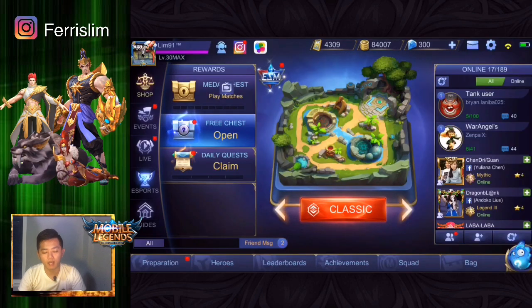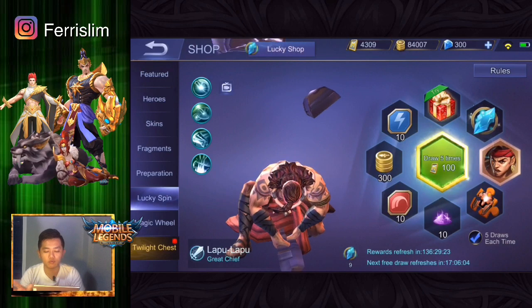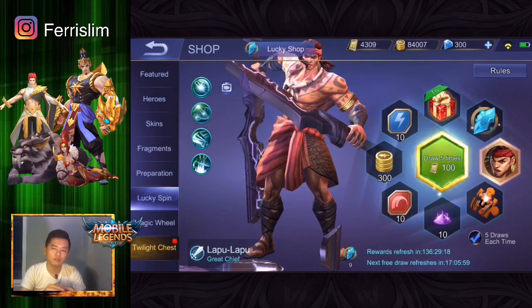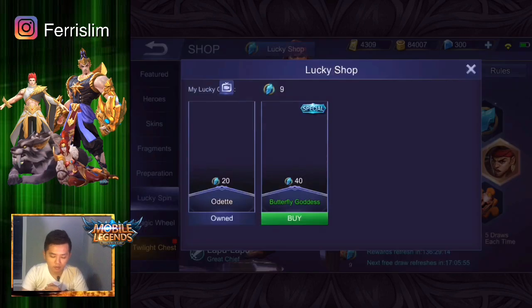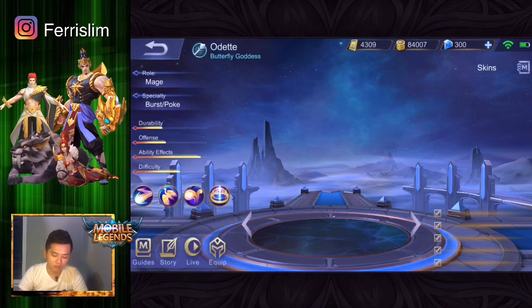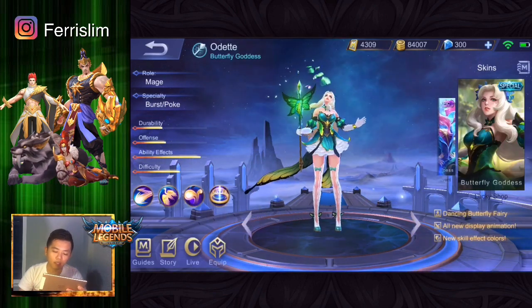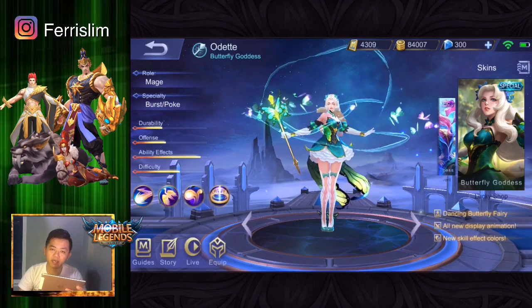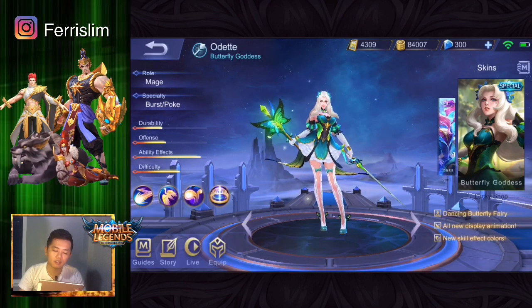Jadi pembahasan kali ini sampai sini aja mungkin. Kalian udah tau Lucky Spin ini apa, cuma sekarang udah beda banget dari yang dulu ya, sekarang lebih bagus lah, itemnya lebih banyak lagi ya kan, gimana menurut kalian, lebih wow gitu ya. Ini saya mau kumpulinnya masih banyak nih. Kita lihat nih, skin Odet spesial — wow banget nih ya, cakep banget nih, cantik kali ini ya. Udah kita jangan lihat lagi, nanti salah fokus pula nih, gawat kita nih.